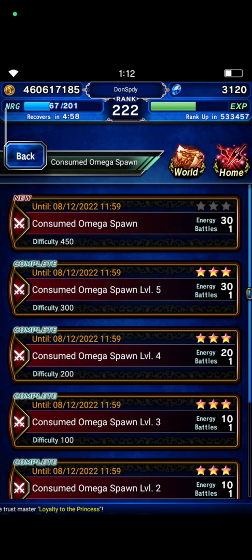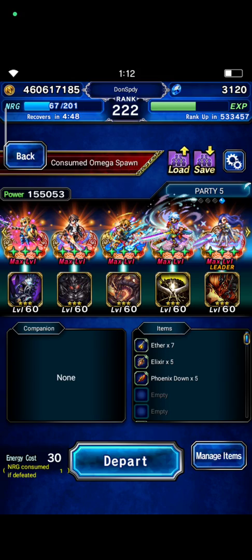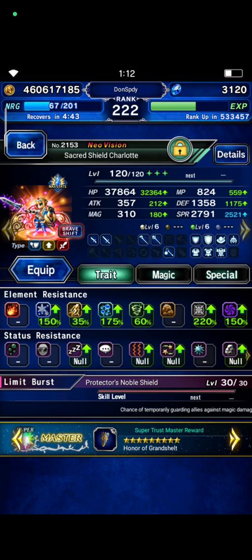Hi everyone, thanks a lot for watching this video. This time I wanna try to clear Consume Omega Spawn in 3 turns with 4 NVA units. And Kaito will help them.